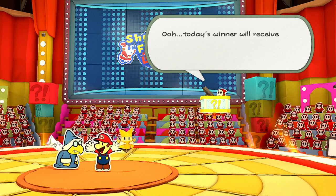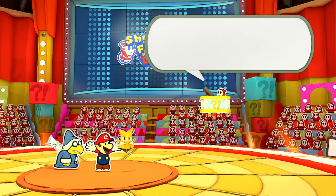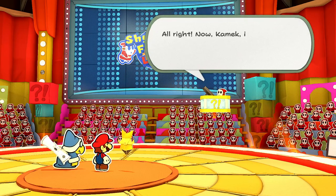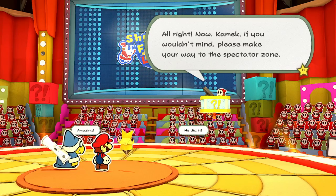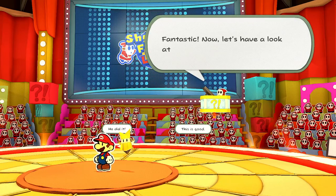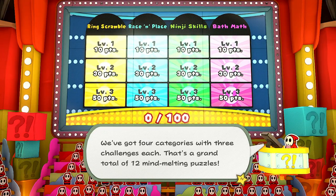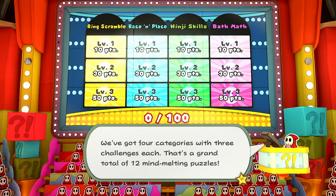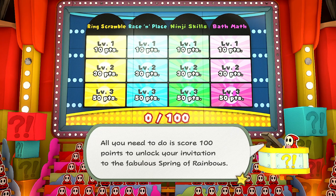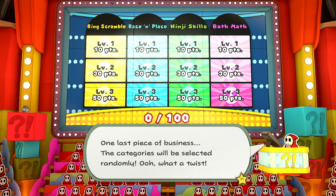Today's winner will receive an exclusive invitation to the Spring of Rainbows! We have four categories: Ring Scramble, Race in Place, Ninji Skills, and Bath Math — four categories with three challenges each, a grand total of 12 mind-melting puzzles. All you need to do is score 100 points to unlock your invitation to the Spring of Rainbows. One last piece of business: the categories will be selected randomly. What a twist!